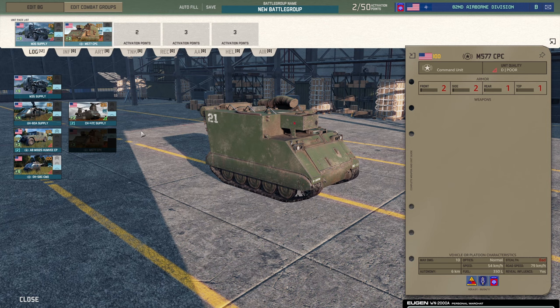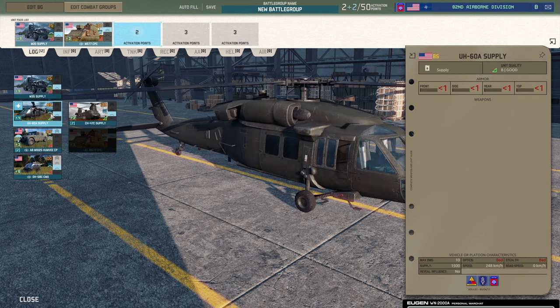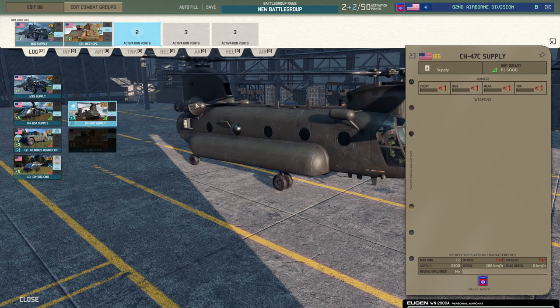It might cost me a few extra points at the start, but it's probably worth it. What I'd consider taking here is another M35 supply. Obviously you do have the supply choppers, but one of the issues with the supply choppers is they can't resupply the trucks. So you can't park it behind your lines, take the empty trucks to it, fill up the trucks, and then take them back to the front line. You could do that in Wargame, you can't do it here.